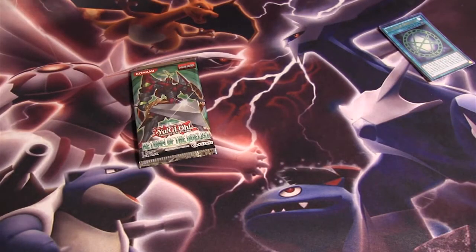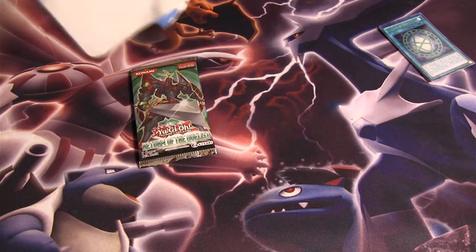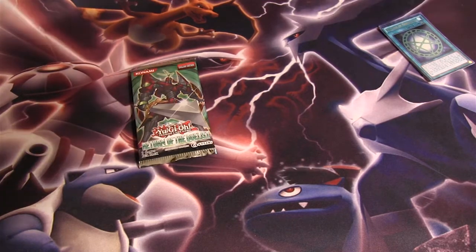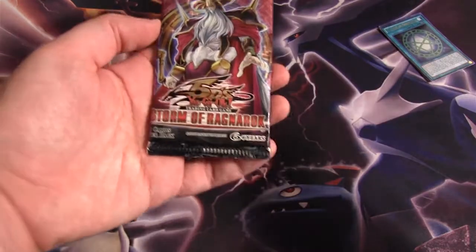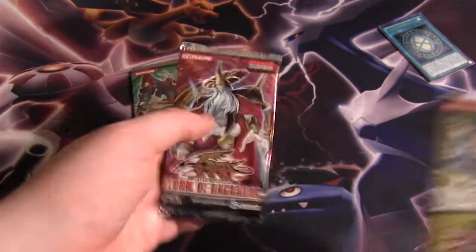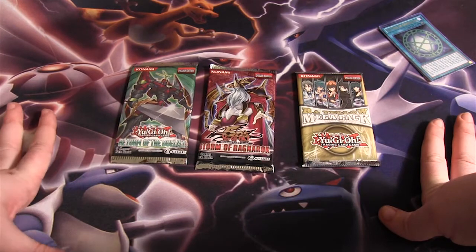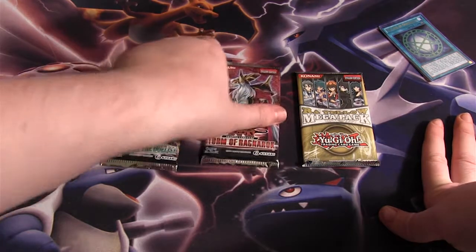We have Return of the Duelist in that one, and then the other one — let me get it open. Alright, what do we got? Raw Yellow Mega Pack, and Storm of Ragnarok — another great set. So many good packs. Let's do Storm of Ragnarok first.